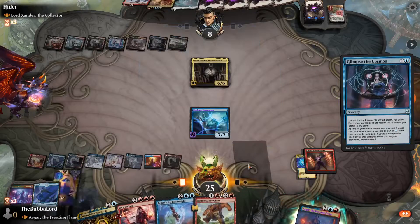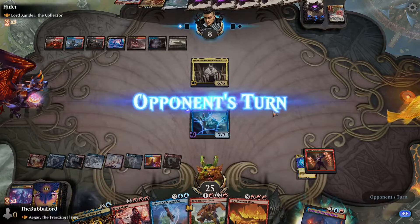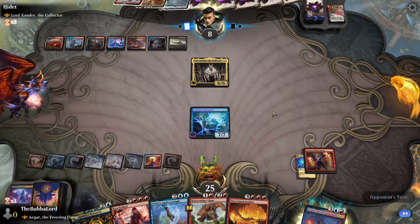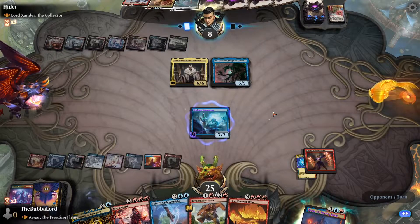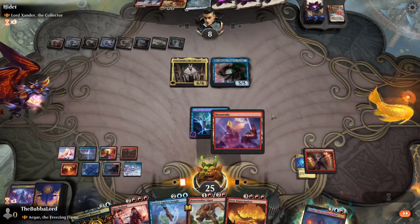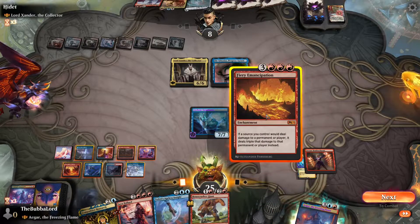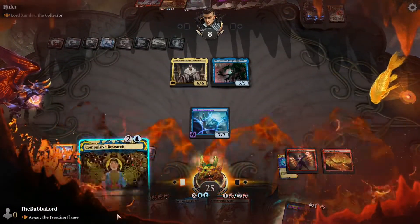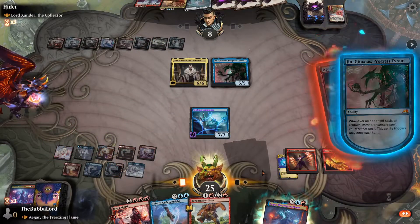We can grab Fiery Emancipation and then not attack. We'll send it back. If they have a land they could play Nico Bolas again, that's fine. This leaves us with just enough mana — the compulsory gets countered.